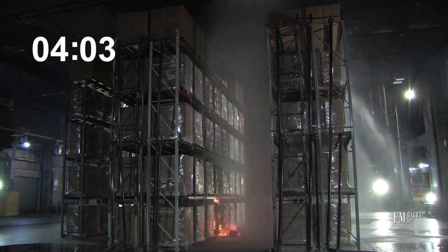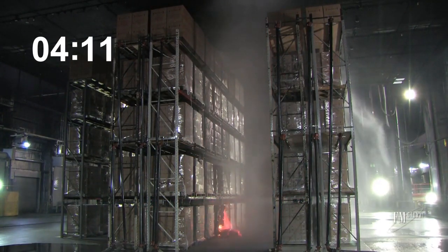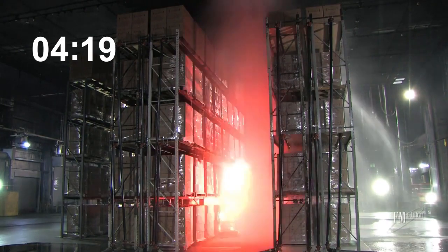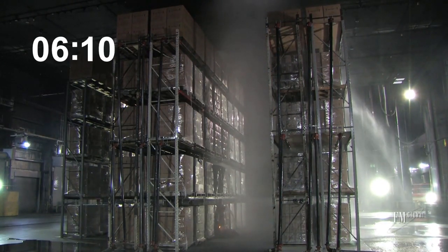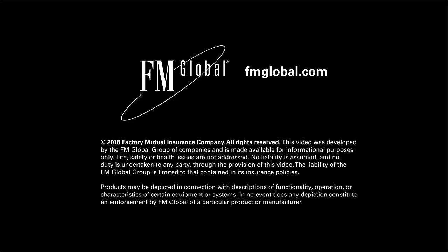Four minutes. Continue to have rupture of product. Primary fire is in the first tier. Observing the ceiling, it appears that one ceiling sprinkler is operated. Control room is reporting two, potentially indicating a dislodged wire from one of the fireballs. Six minutes, five seconds. Duration between ruptures is continuing to increase — we're getting tens of seconds between container ruptures: two minutes, three minutes, four minutes, three minutes.